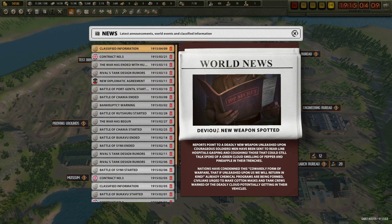Devious new weapon spotted - reports point to a deadly new weapon unleashed upon our soldiers. Men have been sent to field hospitals, gasping and coughing. Those that could still talk spoke of a green cloud smelling of pepper and pineapple in their trenches - mustard gas. Nations have condemned this cowardly form of warfare. Already chemical programs are being formed - civilians urged to make cotton masks and tank crews warned of the deadly cloud potentially getting into their vehicles.